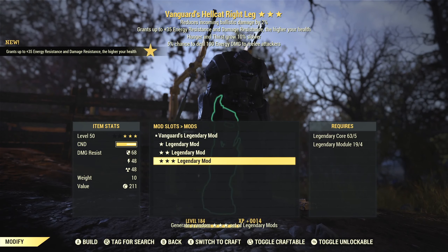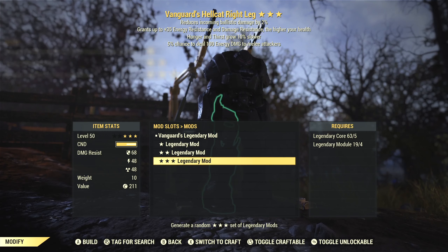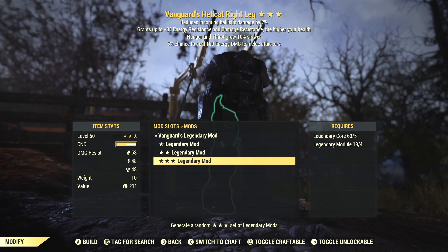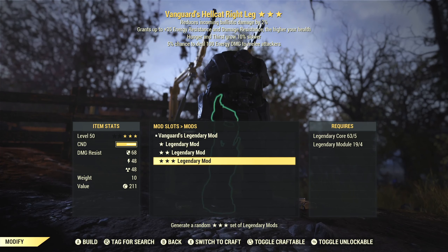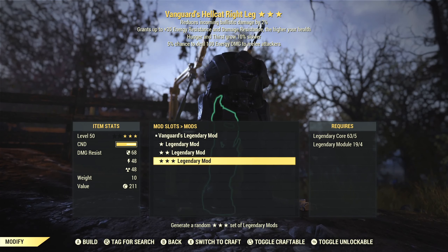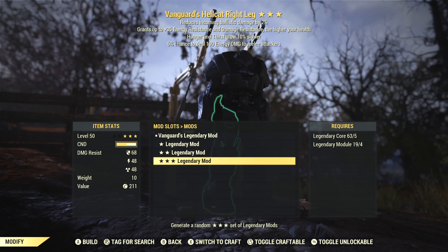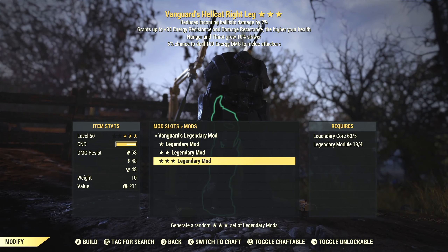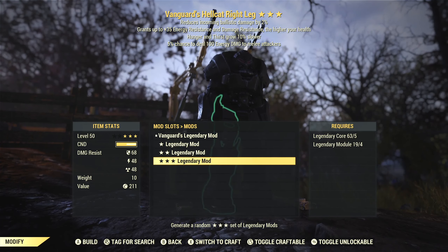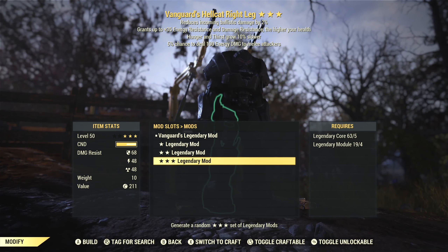Now we're going to switch over to the right leg, and here we've got another Vanguard piece — hunger and thirst grow 10% slower, and a 5% chance to deal energy damage to melee attackers. This one, the Vanguard's effect does nothing for me. Hunger and thirst growing slower, I guess that's nice, but does it really matter that much? It's pretty insignificant. Dealing some energy damage to melee attackers is not a bad thing, but this isn't a very good piece. Now we've rolled legendary effects on all of our armor pieces, so we can take another shot at this one and the left arm and see if we can improve those with some better effects. Let's go ahead and re-roll this one.